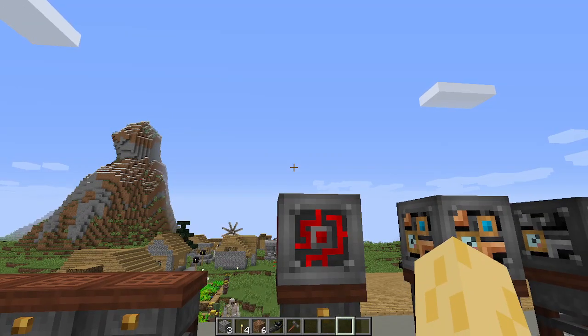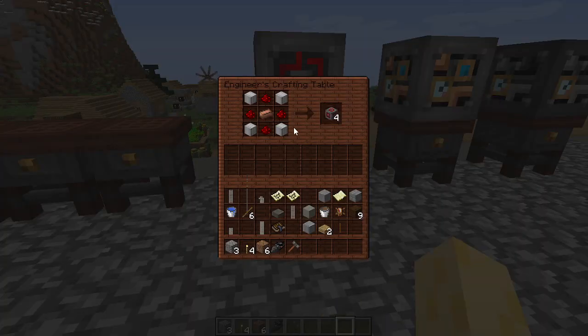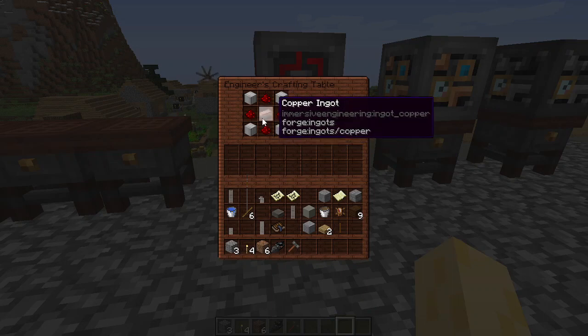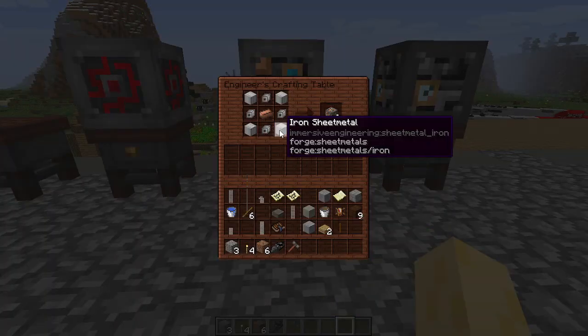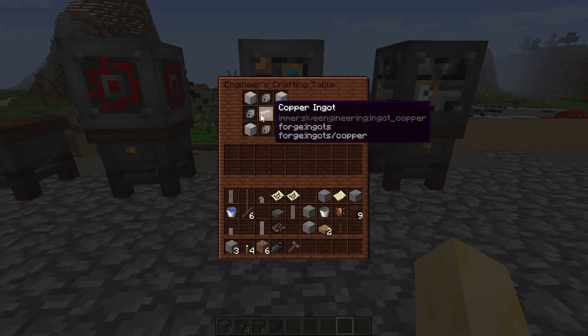Now, we can start crafting the engineering blocks. For the redstone engineering block, you craft iron sheet metal, redstone dust, and copper ingots together in this order, and you get four. For the light engineering block, you craft iron sheet metal, iron mechanical components, and copper ingots together in this order.